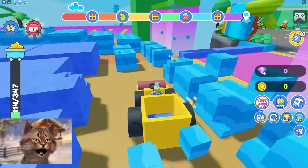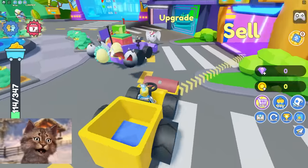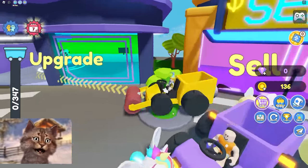Let's see if we can get a hundred. Now we go and sell it at the selling station here, and then we can upgrade. I can upgrade my miner to this thing here — sell and then upgrade.